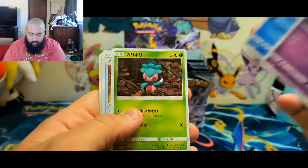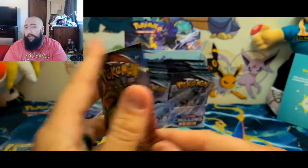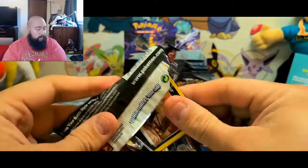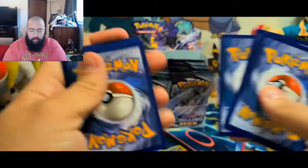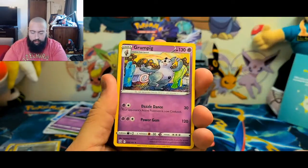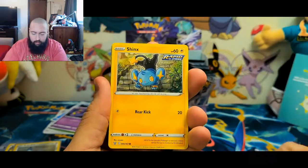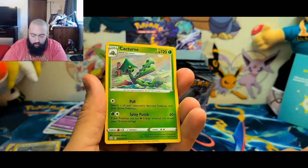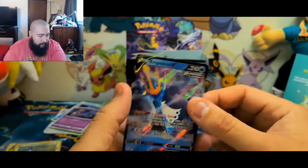Nothing out of that one. I haven't pulled a Battle Styles pack in a while, so I'm going to pull a Tyranitar Battle Styles — hopefully the lazy Tyranitar that looks like he just got done eating at a Golden Corral. Here's the code card. Fighting Energy, Grumpig, Luxray, Silcoon, Houndour, Shinx, Gible, Spoink, Bronzor, reverse holo uncommon Cacturne. And for the rare — a Nidoking V. Not bad at all!